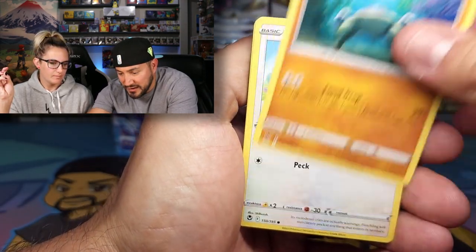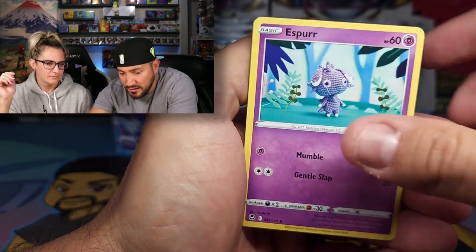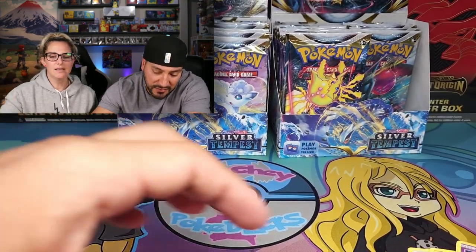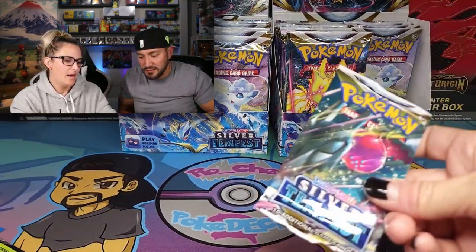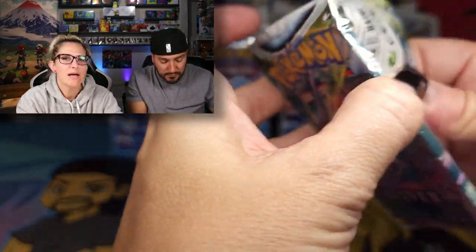I'll go a little bit faster since she always says I go slow anyway. We got the Reverse Sandal followed by a Chestnut Bee — first one for that buddy right there. We're probably going to pull another 19 of those, just like the Ursaluna, but that's okay.